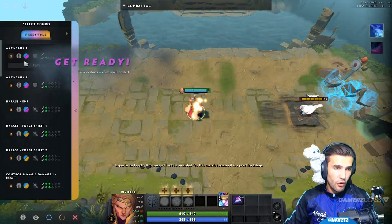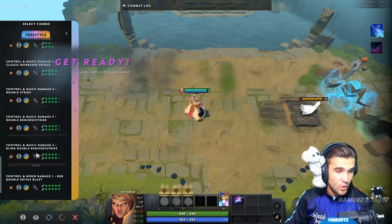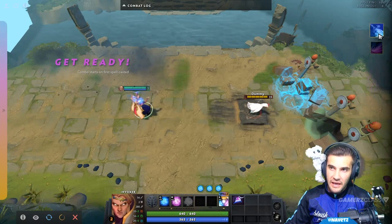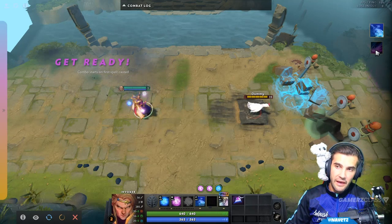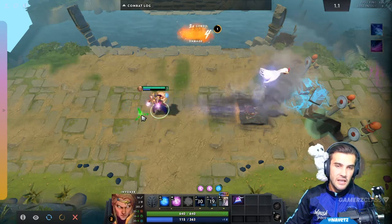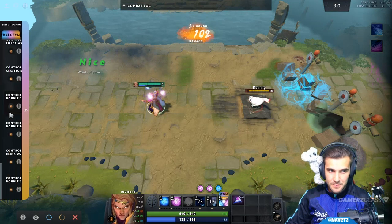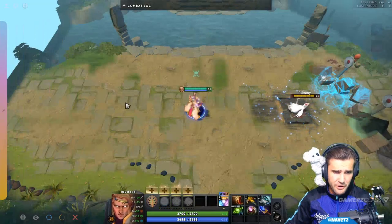So you can freestyle, or you can try out the different combos that he has here. As you can see, there's quite a few combos available. What we're going to do is we have to cast — we take a look at the right-hand side — we have to cast Cold Strike and Tornado. So I'm invoking both of those spells, and now I cast them on this little dummy target. I've Cold Struck and hit this guy with a Tornado. It shows you how much damage he did and gives you a combo log. The farther we get down this list — and it's a huge list — the crazier your Invoker gets.